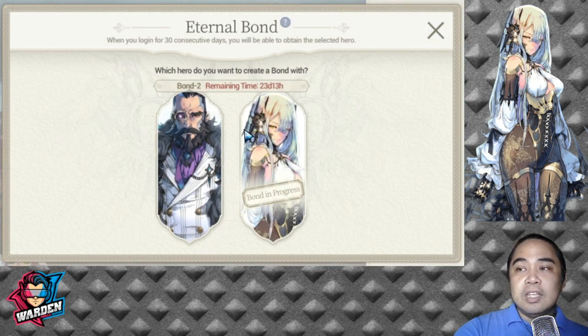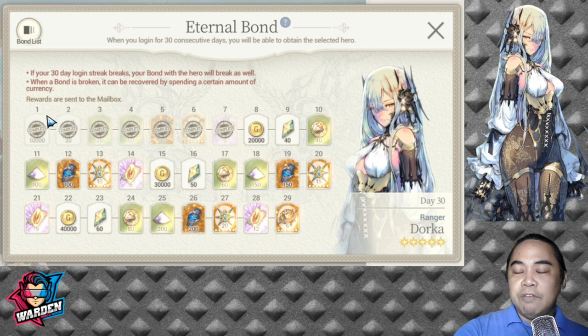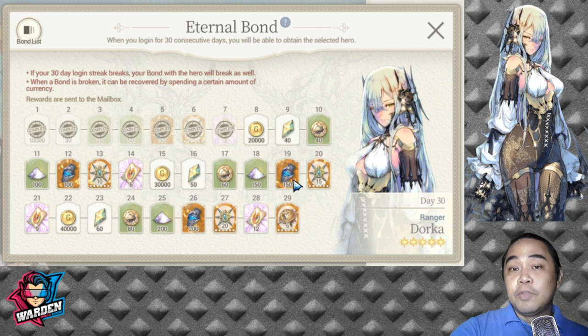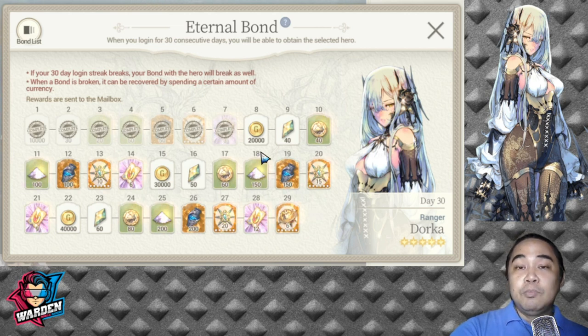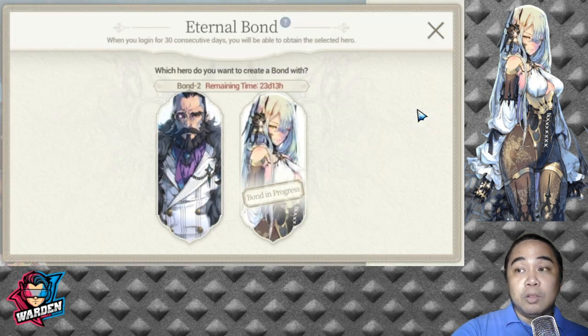Another source for generals is your Eternal Bond, which is a login reward for 30 days. For example, I currently have a bond with Dorka — once I've completed 30 consecutive days, Dorka will be given to me as a reward. It's important that you log in for 30 days, and once this is done another set of heroes for Eternal Bond will appear. Also check out my video on how to farm generals — I'll put a link up there.